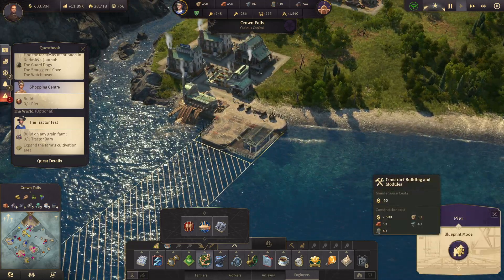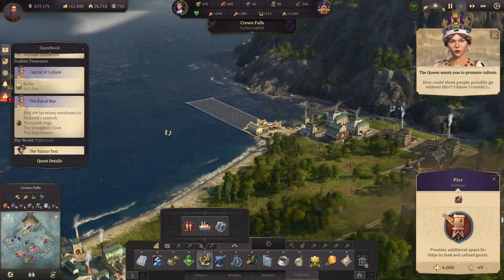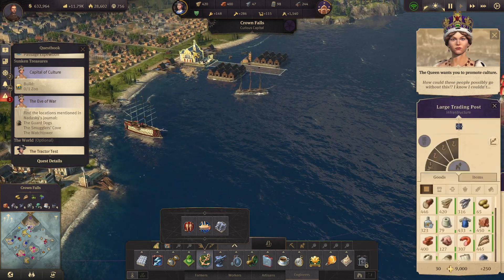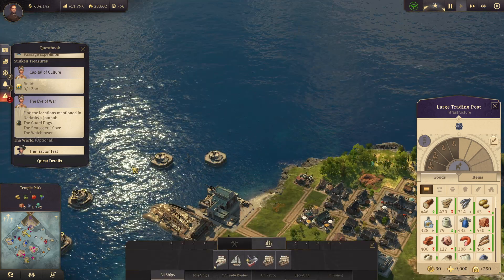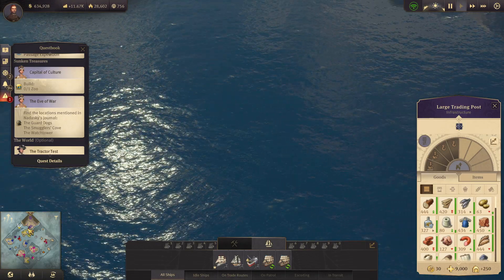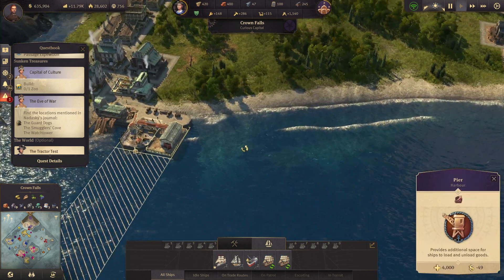We can go ahead and build the pier. This pier is going to act as a trading post. This trading post is a little bit further away, so anything coming from the old world is going to come at this instance right about here. It only has to go a shorter distance to get to Crown Falls — that's a really nice thing to have.